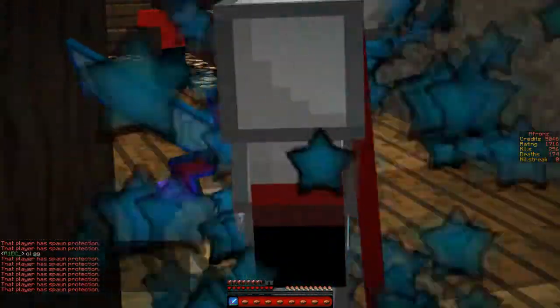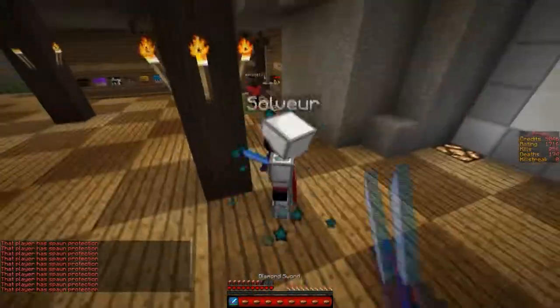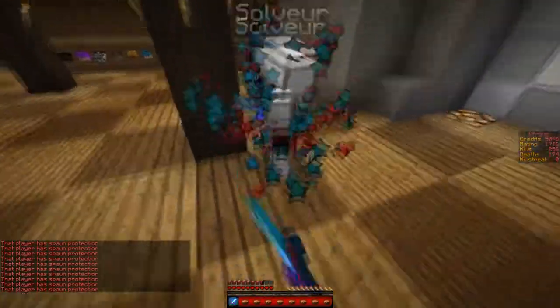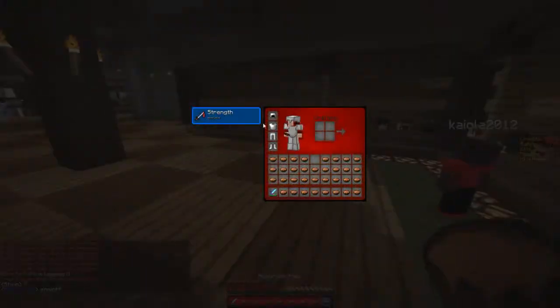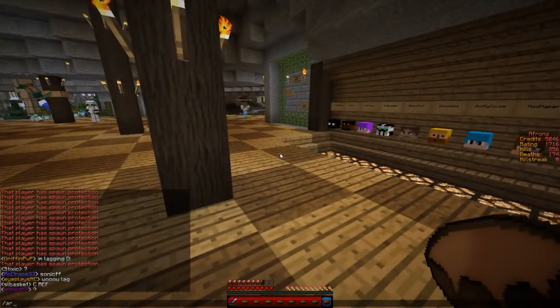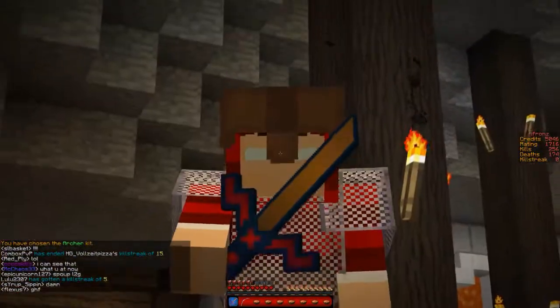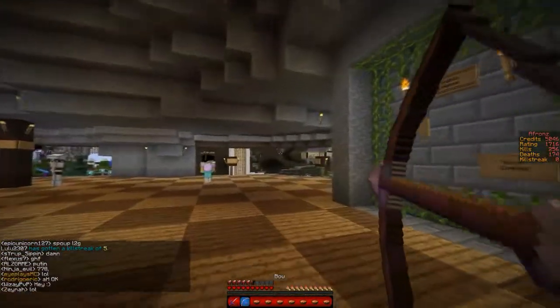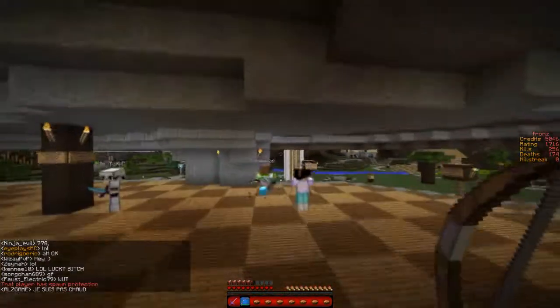Here's the sharpness particles — blue stars — because I think they look really nice. Here's the crits — red big hearts. And here they are together; it looks really good. You can tell when you're getting crits, which is what I like about it. All the swords are done with that handle style.